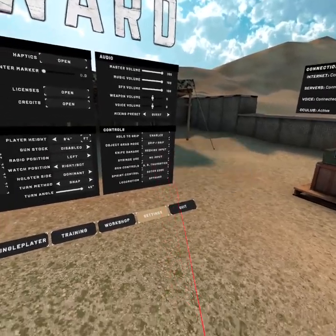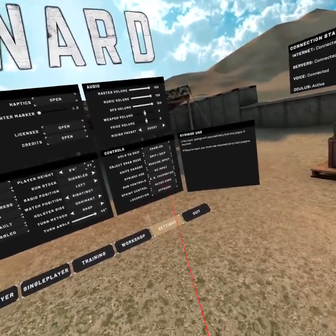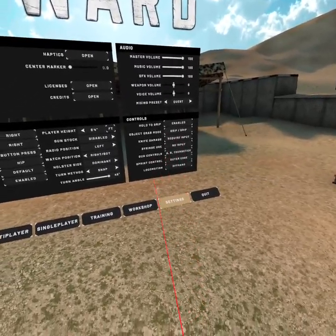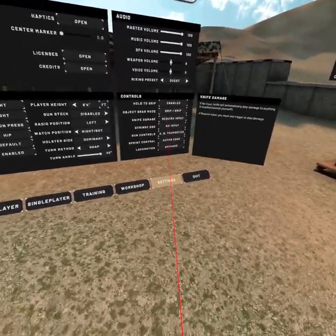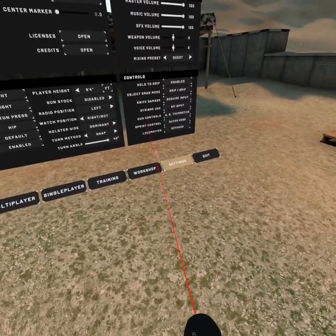Just set it to require input. So when you take your knife out — I can't really show you because I don't have anybody else to demonstrate this against — but you have to pull the trigger to actually kill somebody with a knife.